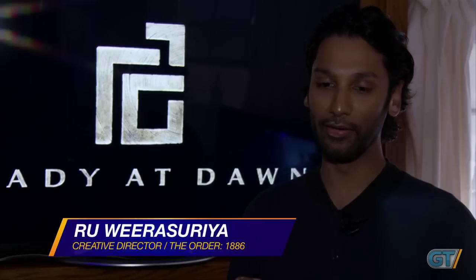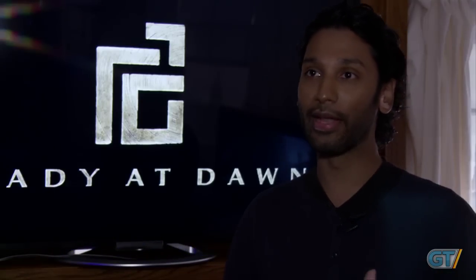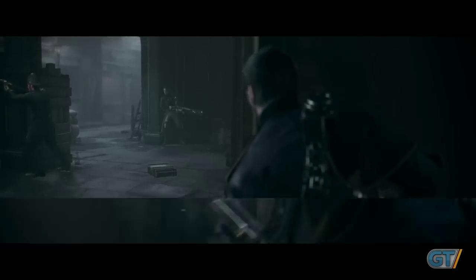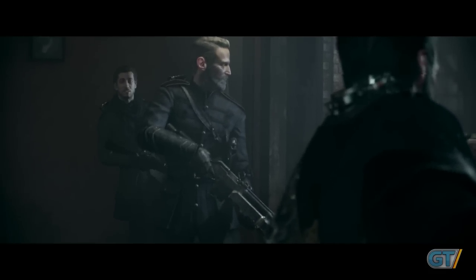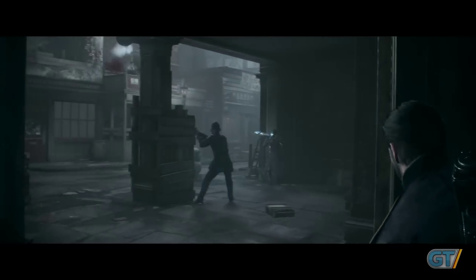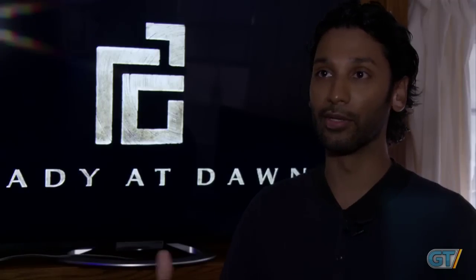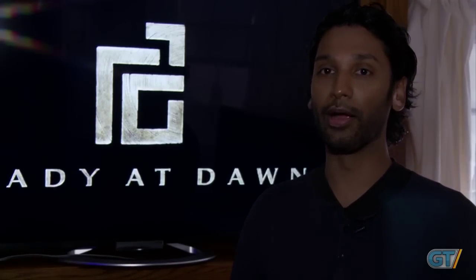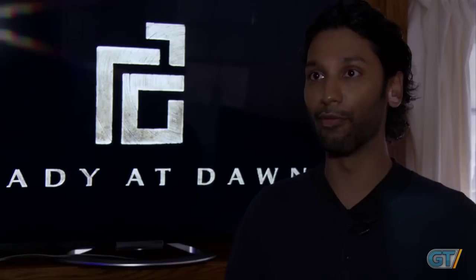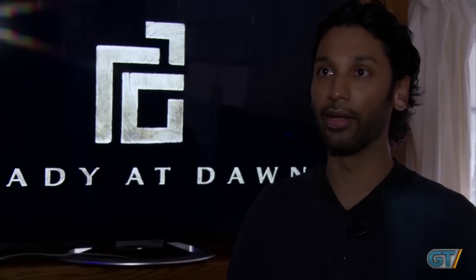What we're showing today is a continuation of what we showed in February. There was a demo that ended with a cinematic where you found out that the rebels had hijacked some of the weaponry used for the knights. We cut that gameplay moment right there. What you see here is a continuation of it where you're in Whitechapel, trying to make your way to the London Hospital. We pick up where the four knights — you only had Lafayette before — but here you're teaming up with the other two knights, Percival and Ygrin, to fight the rebels.